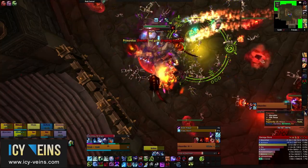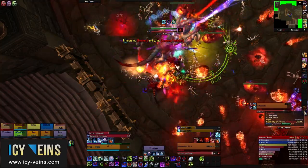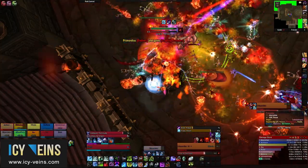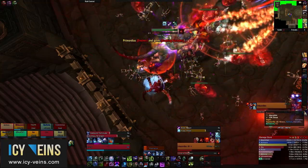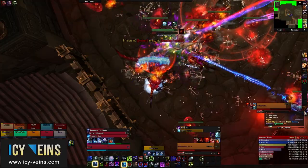The strategy for defeating the boss is to kill Living Fluids until you become Fully Mutated, then to attack Primordius for the 2-minute duration, then return to the adds once your mutation wears off, and so on until the end of the fight.